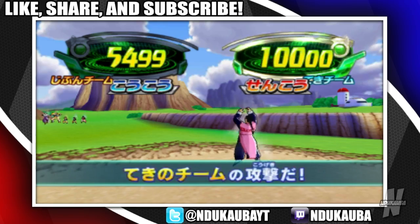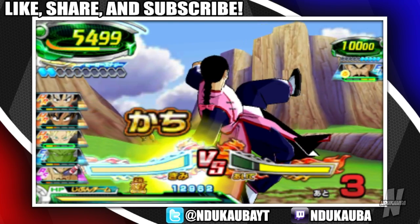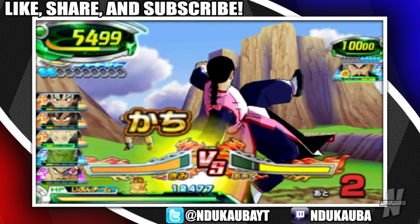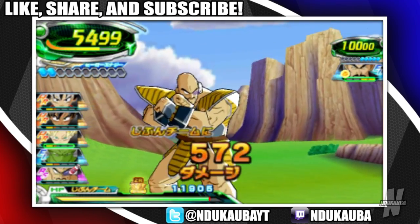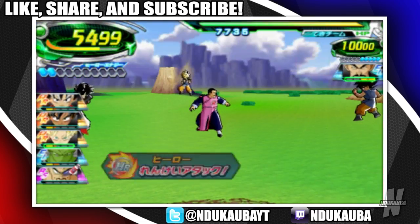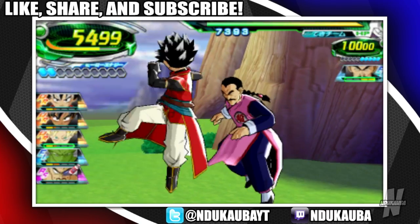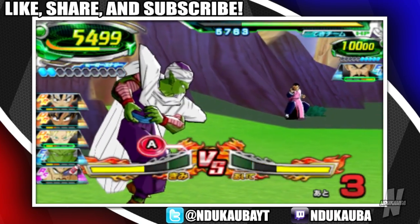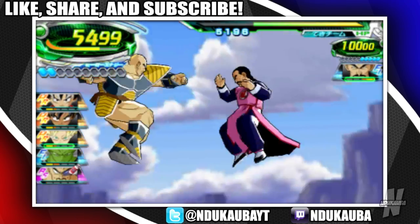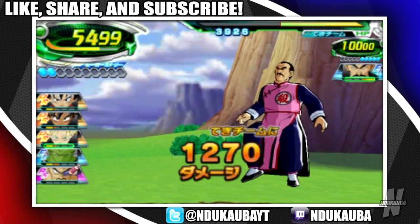Granted I don't get bodied by General Tao first. Even though he had all that willpower saved up, he is garbage. Like, he's dealing no damage. I completely butchered that but still dealt some solid damage. He's trying to be all accurate now — nah. Perfect, you're not beating that. Blew him back.